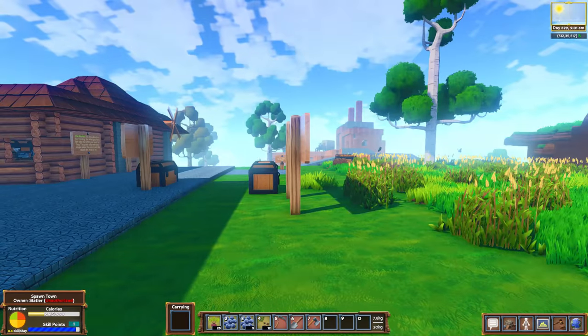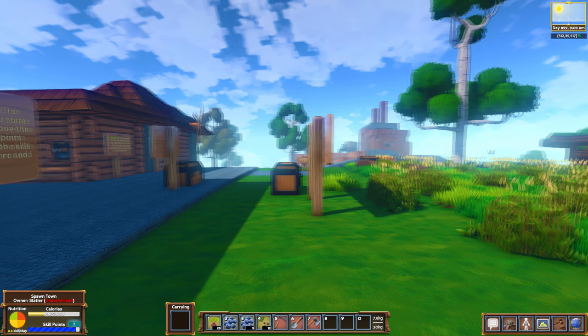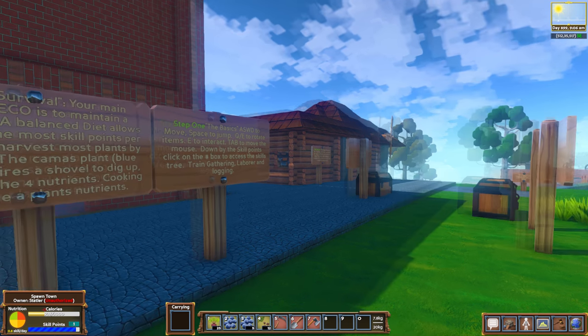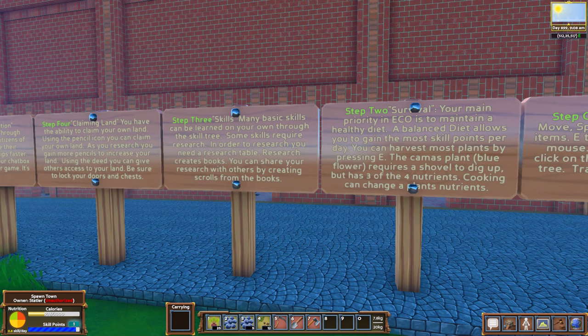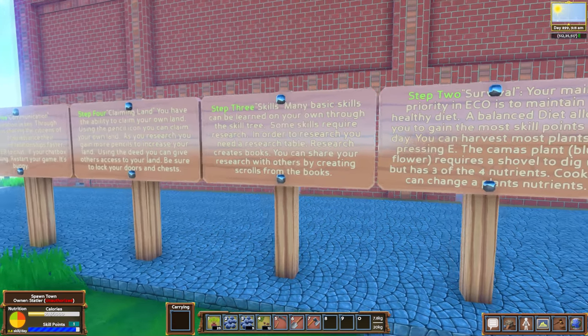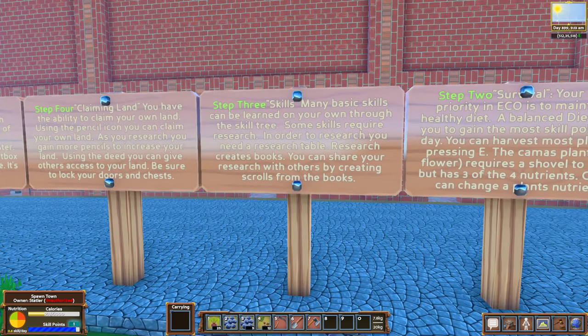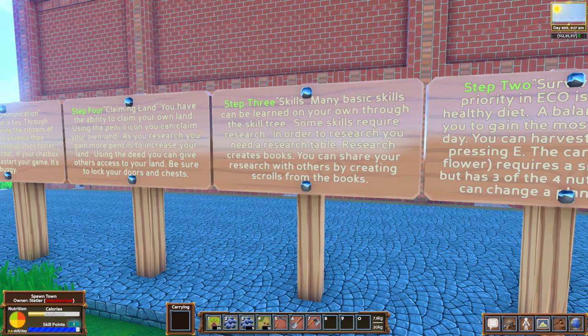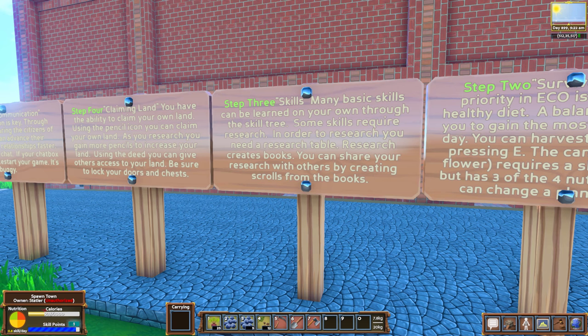Remember, everything on this server continues to happen whether you're on or offline. Your character continues to evolve whether you're on or offline, so you're still gaining skill points when you're offline. You want to go to sleep with a very full stomach. Skills: many basic skills can be learned on your own through the skill tree. Some skills require research. In order to research, you need a research table. Research creates books. You can share your research with others by creating scrolls from the books.